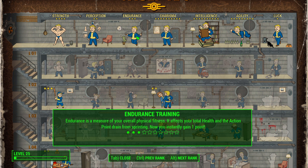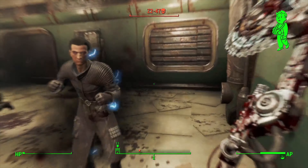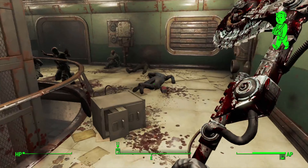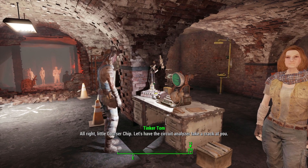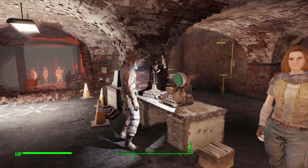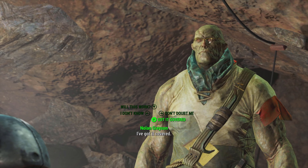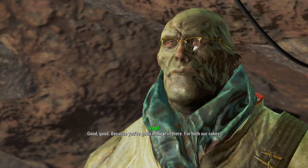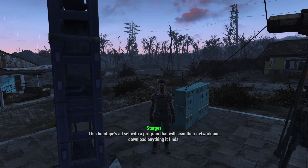We make our way to GreenTech Genetics, crawling with a mercenary group called the Gunners under Captain Wes. We take them out with no issues — our defenses are very good. We level up and take another point in Endurance for a total of three, four including our armor. The courser is quite tanky, but once disarmed it turns into a punch-out as we light him up like a broken Christmas tree. With the courser defeated we immediately go to Desdemona and get our courser chip decoded by Tinker Tom.